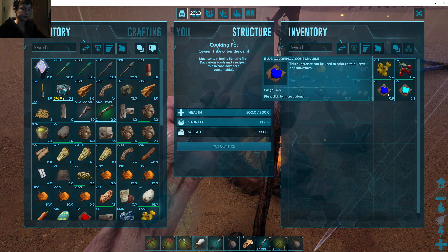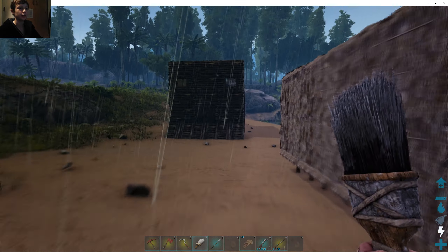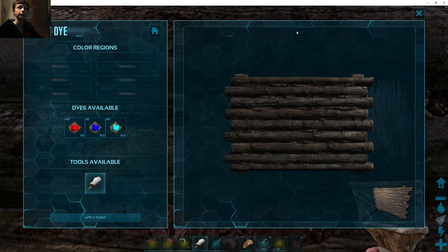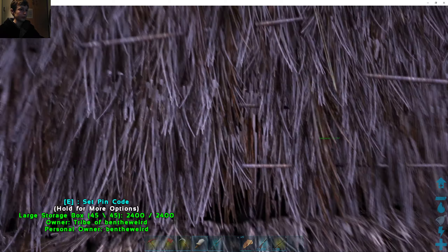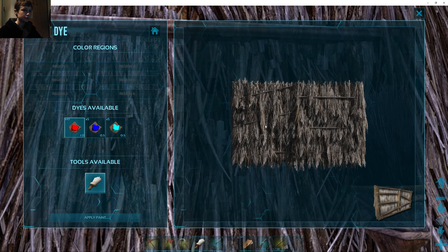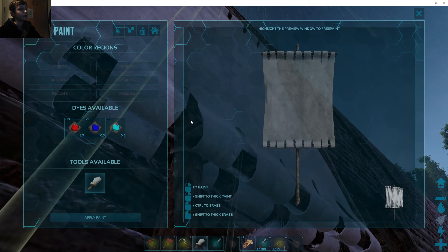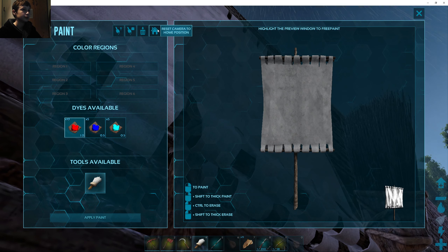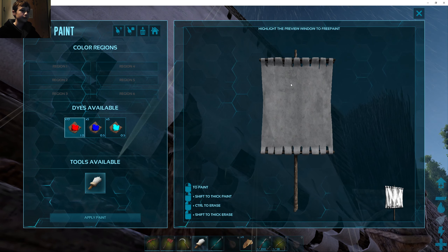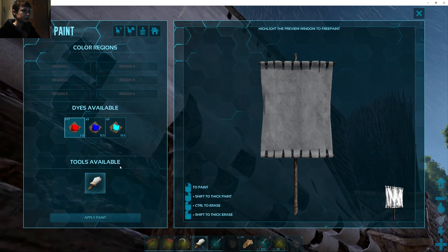What can I colour now? Can I colour the wood? I can. I know you can colour thatch — I've done that before. That is not thatch. That is still not thatch. Oh my. That flag — yes, you can. The thing is, it's not working. Why isn't it working? Why is it not working?